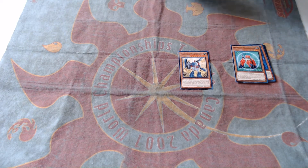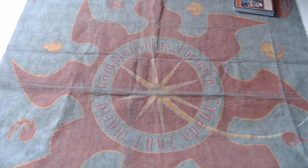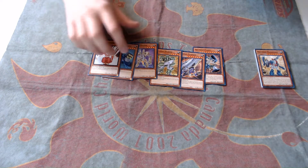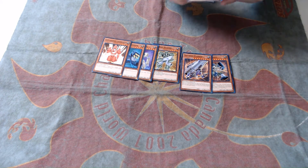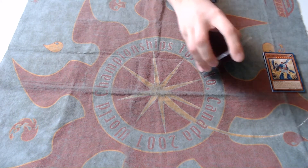Other cards in the structure deck: Machina Megaform is actually really awesome. You can tribute it to summon a Machina monster from your hand or deck except Megaform, and if a face-up Machina Fortress is sent to the graveyard while it's in your graveyard, you can banish the Fortress and special summon this. I'm going to put one in my deck. Then there's Force, Cannon, Soldier, Sniper, Defender, and Commander Covington — none of these are very good cards. In the past you used Cannon to special summon Fortress back, but Megaform and Citadel both fill that role now, and we don't really need Cannon as an extender.